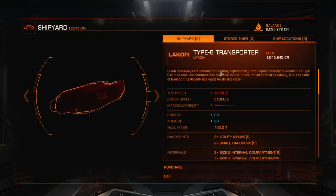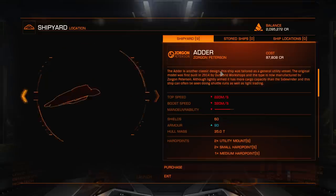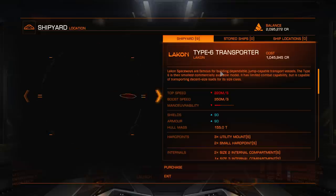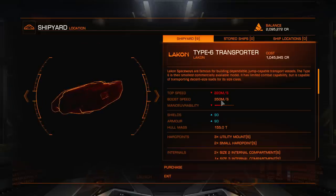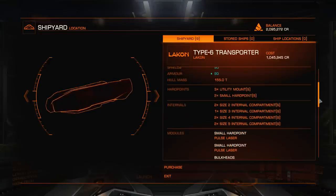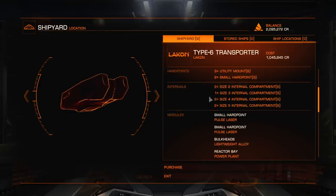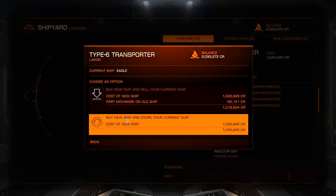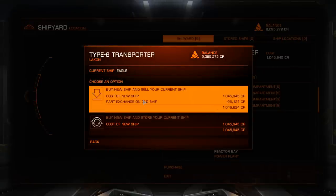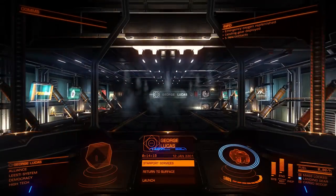So a look at the Type 6. It's actually quite fast — I didn't realise that, it's actually not slow at all. Obviously it's all about the cargo capacity, that's why it's called a transporter. You've got a bunch of large compartments, which I'm probably just going to kit mostly out in cargo space. I'll just go ahead and buy this right now.